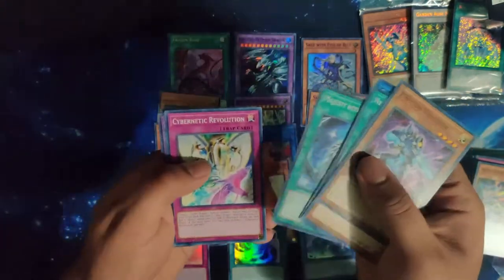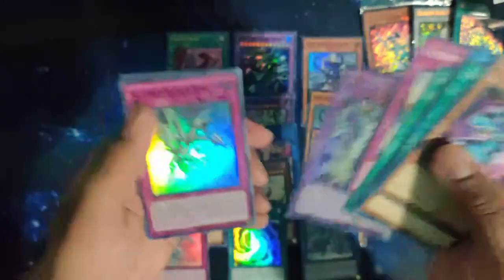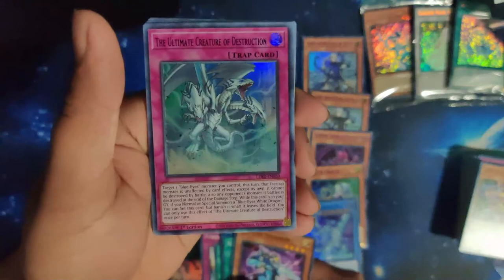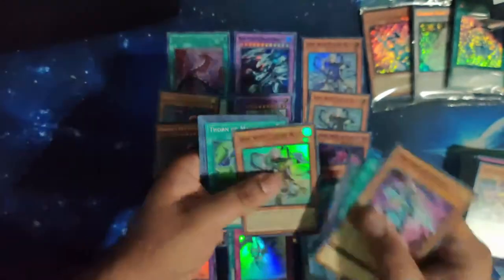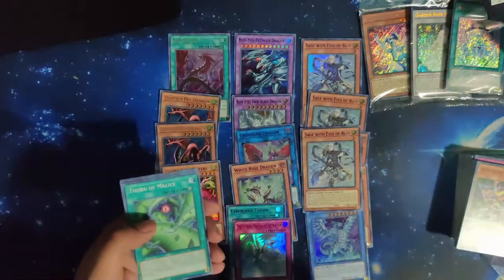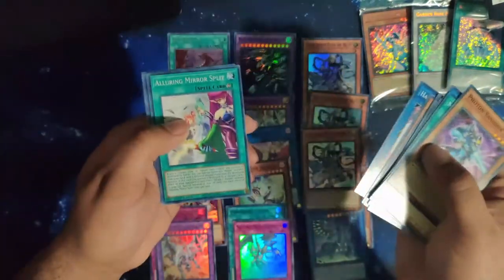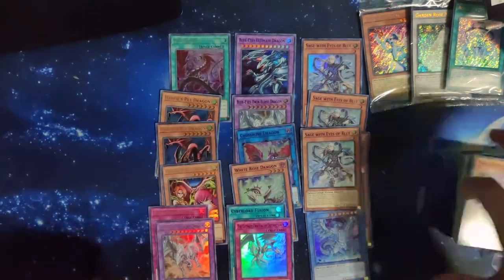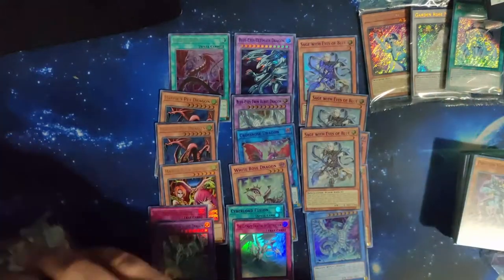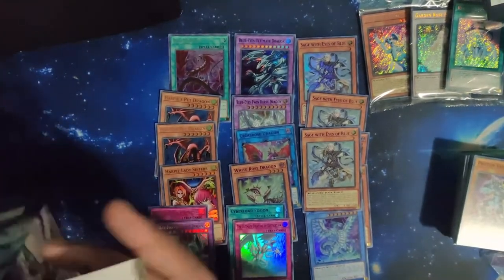Seeger - nice. Another Twin Burst - not bad. Another Ultimate Creature of Destruction, and then another Sage. All three of them have been the blue ultras which is very weird. So now I got a playset on the TCG side. I do have the OCG Korean playset as well.